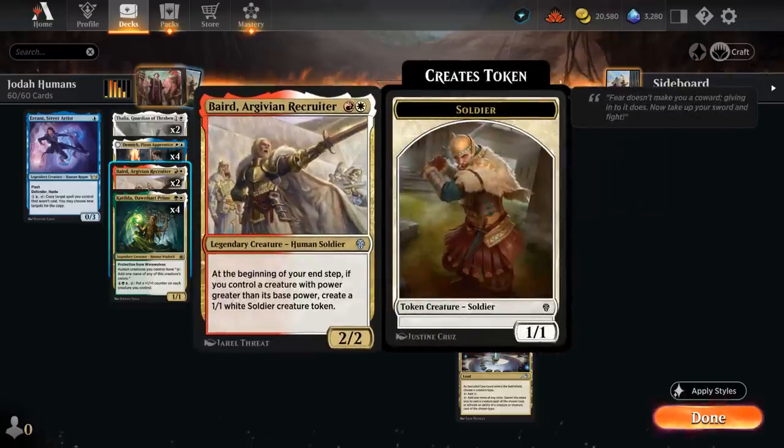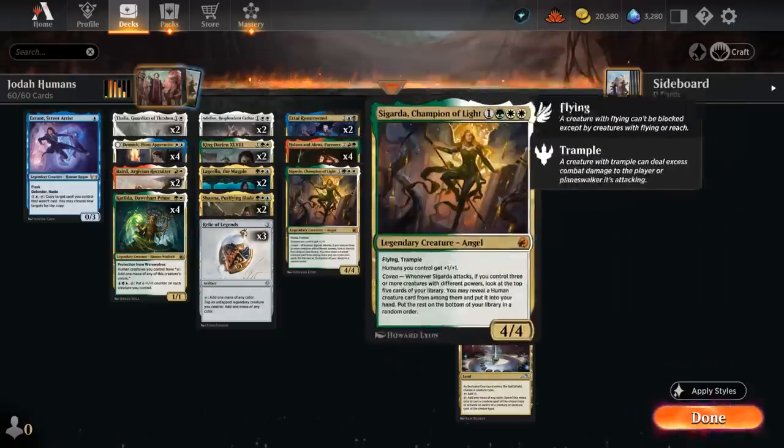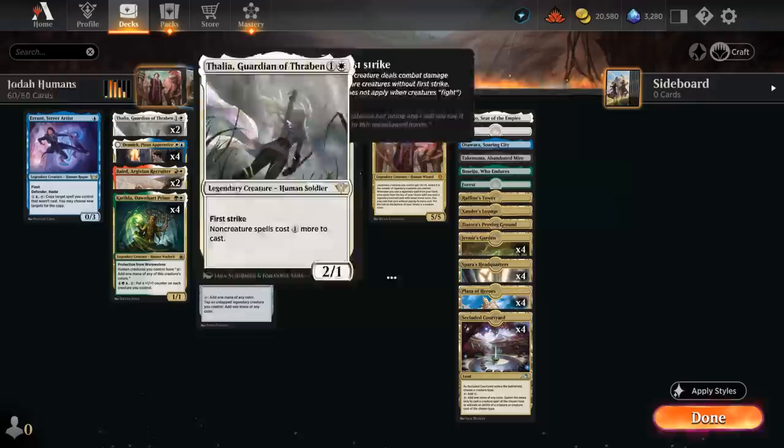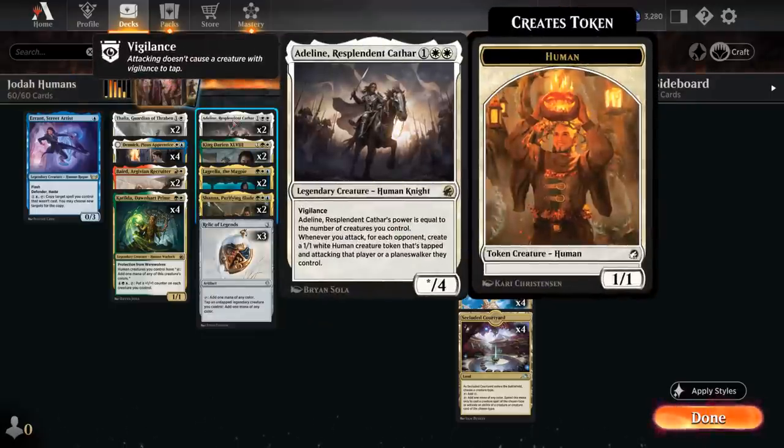We also have two copies of Baird, a 2/2 saying at the beginning of our end step, if we control a creature with power greater than its base power, we get to make a 1/1 white Soldier creature token. And we've got a ton of ways to modify power and toughness between King Darion, Partners, Sigarda, and Jodah. At three mana, two copies of Adlan — great in any creature strategy — power equal to the number of creatures we control. When we attack, we get to make a 1/1 human token that's tapped and attacking, and those tokens will also synergize with Katilda.